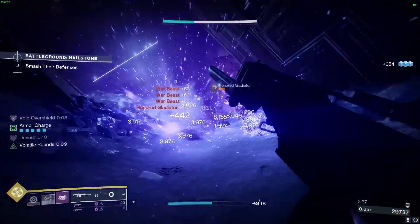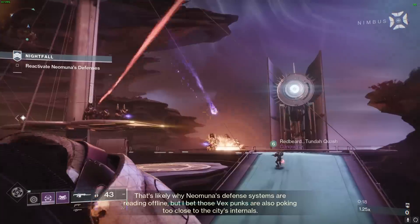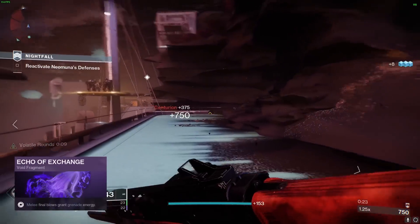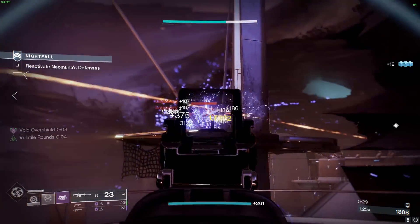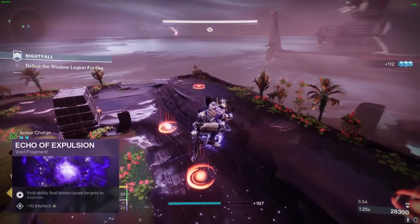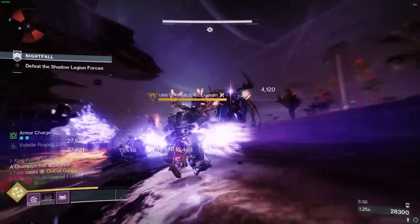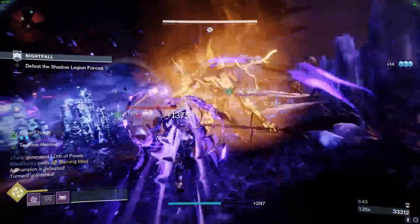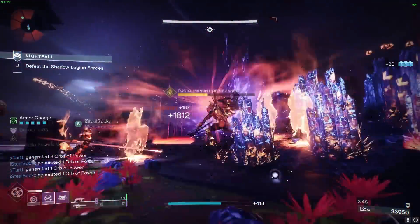Let's talk about fragments. Echo of Provision gives you melee energy when you damage enemies with grenades. Echo of Starvation provides Devour when you pick up a void breach or orb of power. Echo of Exchange grants grenade energy when you land melee final blows, with the amount depending on the enemy's rank. We're also using Echo of Explosion, which causes targets to explode when defeated by your void ability final blows. Combined with your shield throws, you'll be creating explosions among enemies left and right. Feel free to customize your fragment selection to suit your playstyle.